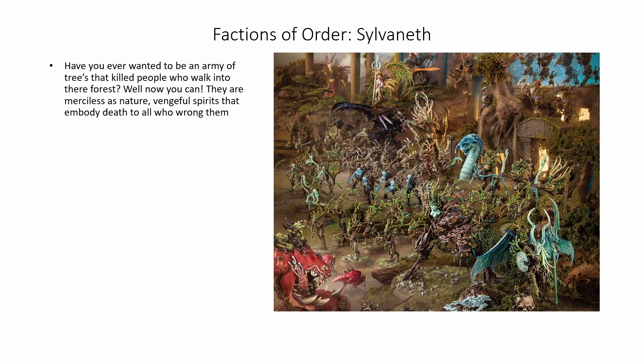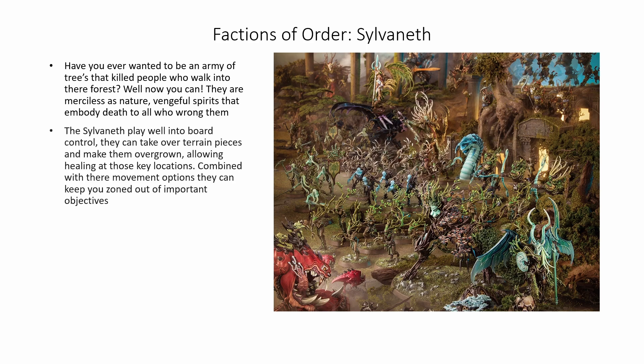Next up are the Sylvaneth. Have you ever wanted to be an army of trees that killed people who walk into their forest? Well, now you can. They are merciless as nature — vengeful spirits that embody death to all who wrong them. The Sylvaneth play well into board control. One of their army-wide abilities is they can take over terrain pieces and make them overgrown, allowing healing around those key locations. Combined with their movement options that can let you zip around the different overgrown terrain pieces, along with spells and other ways to teleport across the field, they can keep enemies zoned out of important objectives. Their spells only make their key features stronger, allowing even more healing and mortal wound generation. This is an army for you if you want to just deny the enemy a chance to even touch the sides of the board you don't want them near.